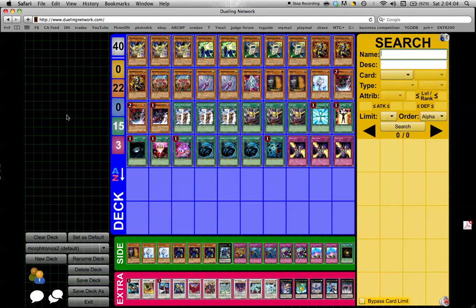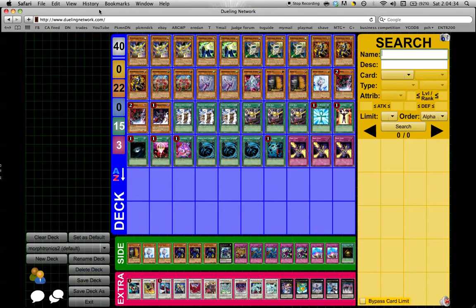That was a loss worth having, but I've been having some issues with the deck. The extra deck is ridiculously tight. There's quite a few cuts there that I didn't want to have to make, but you're stuck with 15, so what can you do? I had some people asking about it as I was just vaguely discussing Quasar Morphotronics, needing a deck that actually needs more than 15 extra deck cards. So I told them I'd profile it, so let me know what you guys think.